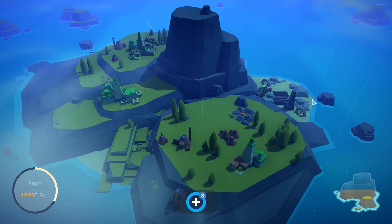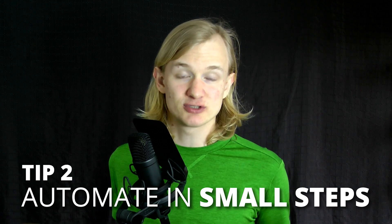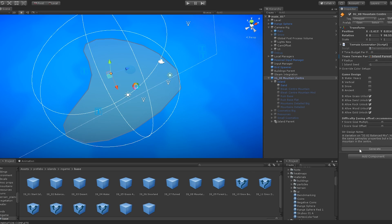The next thing that matters is that you automate one thing after another. Try to break problems down into smaller tasks. Don't just try to make one big BAM and now it spits out entire levels — really try to break it down into smaller tasks. Let's have a look at how we broke the problem down in Islanders.